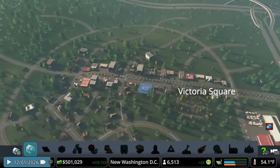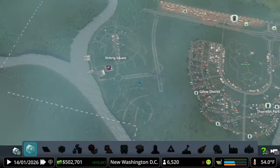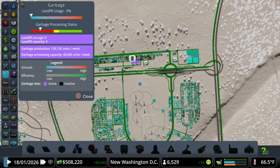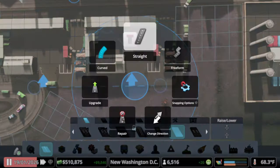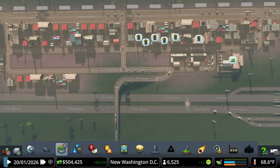We've got all these people coming into their new homes in Victoria Square, which is starting to work. But you can see we have garbage problems everywhere. On PS4, press triangle, go to Info Views, and select the trash can icon. Garbage production is at 32,000 and garbage processing capacity is at 48,000, so we need a few more facilities. I discussed moving this road — nitpicky, I know, but I like my cities to look how I want. Let's move these down to make it look more uniform.